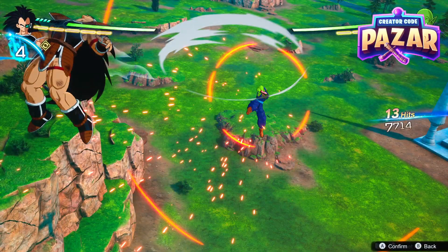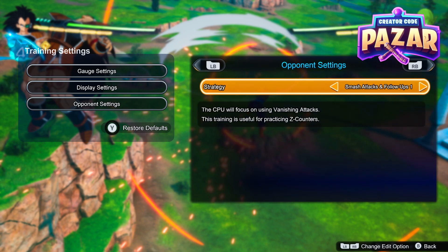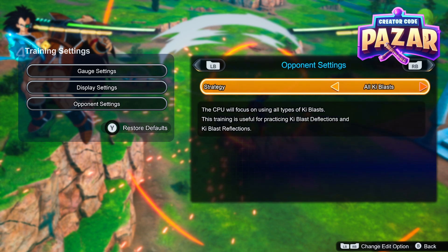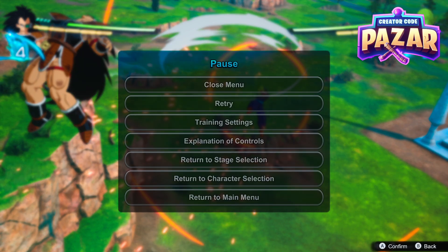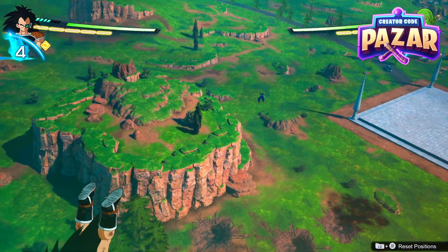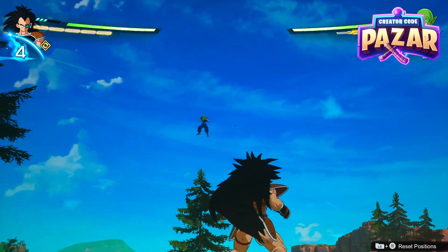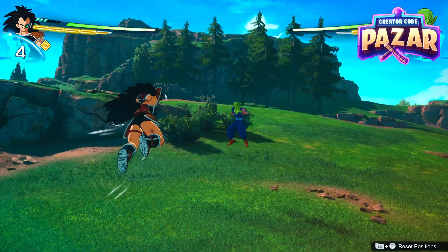There are a bunch of other things you can practice too, such as lift strikes, smash attacks, and follow-ups. There are a bunch of different variations of these that are all really useful to practice countering and fighting with. That is how to change your opponent settings — that's basically it for training. It's very useful, especially setting your CPU behavior. I hope I helped you guys out — let me know if you have any more questions in the comments.